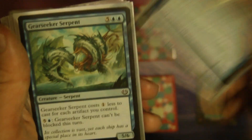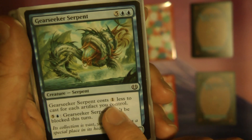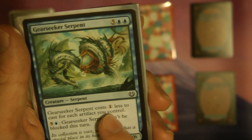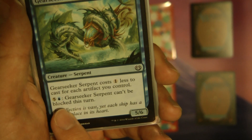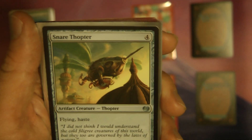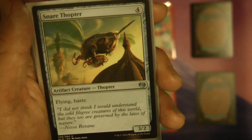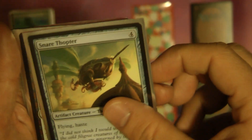Experimental Aviator — just basically to get thopters. Gear Seeker Serpent — this one's fun. It basically has affinity, costing one less for each artifact you control, so I was able to get it out for 6 instead of 7. Then you can spend 6 to make it unblockable. Great for a common. Snare Thopter — 4 mana for a 3/2 flyer with haste. As an uncommon, it's good. You get it out, attack with it as a flyer. Couldn't really ask for more.